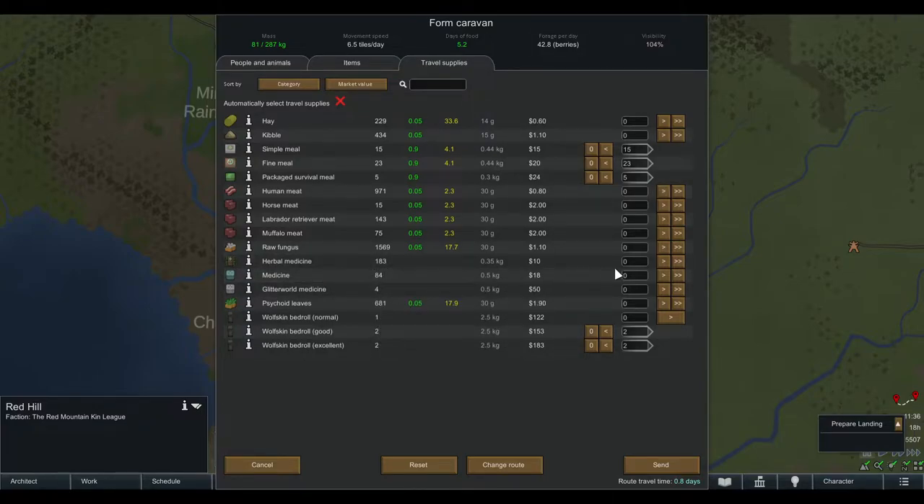For some reason the game also didn't pick any medicine, so I'm taking four herbal medicine and also some regular medicine — because if someone gets the flu on the way I want to treat that right away with the right medicine. That's how I choose the food and supplies to take with me on a caravan.